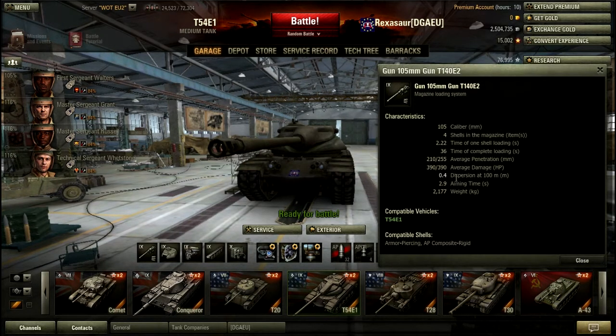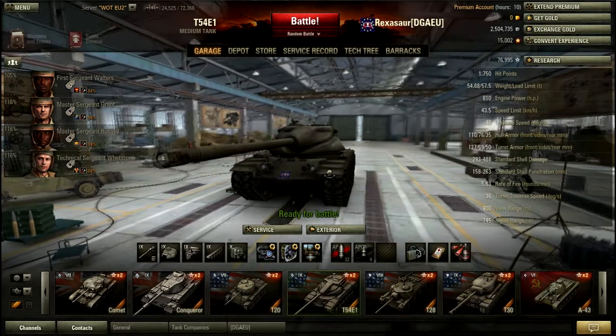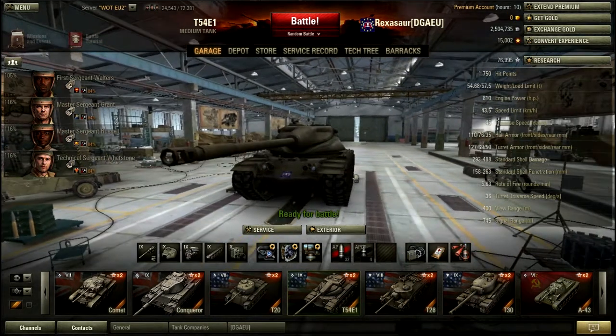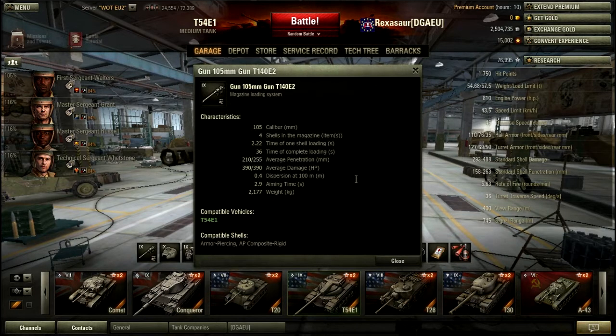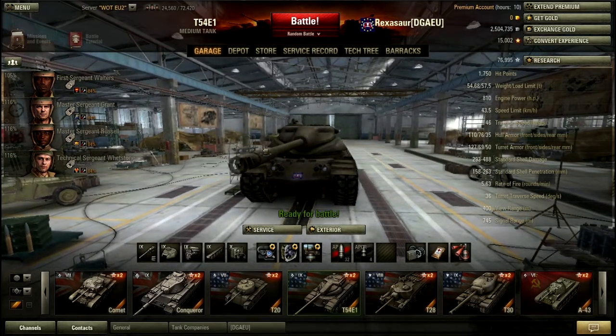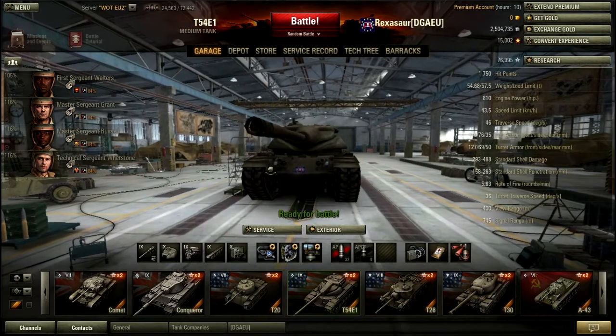Accuracy is not amazing but not bad either. Aiming time is a bit crap considering you aim slower than you reload - that's always annoying - but the gun is amazing and you can't really fault it because it is just incredible. To that point, I've only got one clip of APCR because you rarely ever need it, only in very high tier 10 games. 255 pen APCR is definitely enough to get through most armor, and 210 standard pen is a very nice amount.